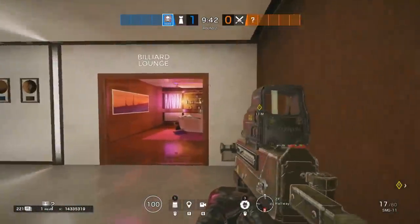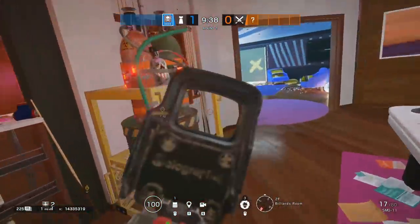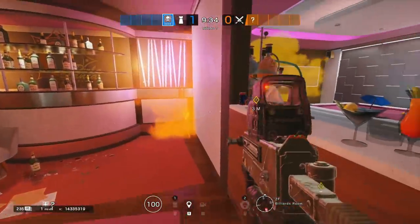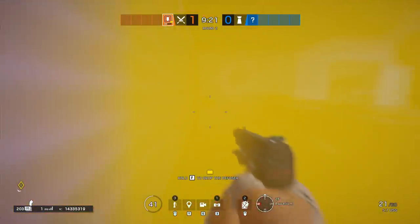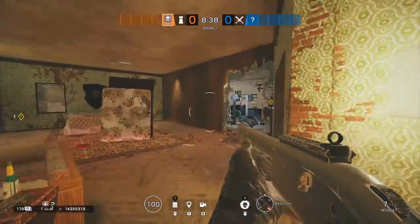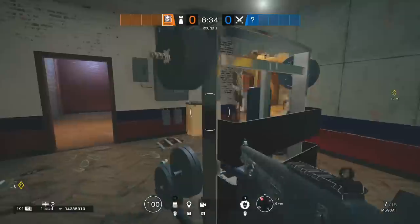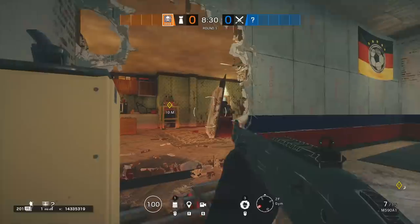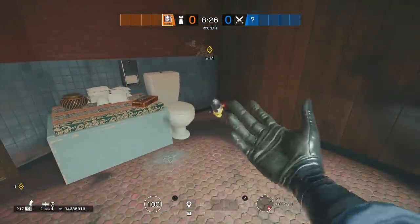That is also very much true for defending Billiard on Coastline. The default plant is right here behind the bomb, and you're going to stop it by throwing a smoke on the floor in Cocktail. As an added benefit, you also damage everyone who is standing too close to the wall in Aqua. Gym on Clubhouse is not exactly famous for being a site where you plant very often, but if people are planting, they're doing it right here next to the sink, because it protects them from construction, and we are denying this by smoking through the bathroom wall.